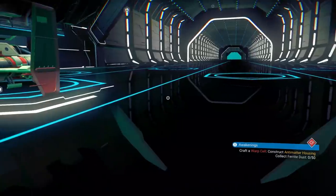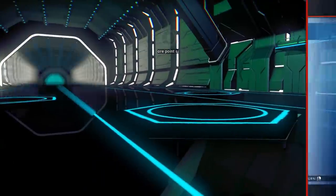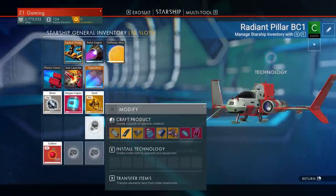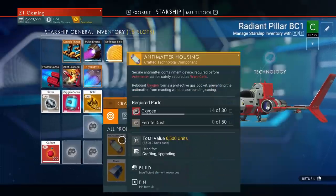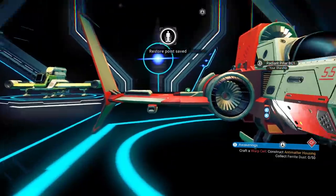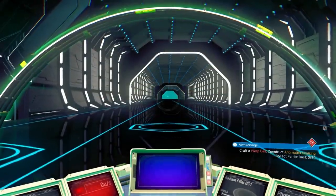Now we need to make a warp drive for our starship — or get the fuel for it. We need a warp cell, so we need an antimatter housing, some ferrite dust and some oxygen. That might actually be best to do at our home base, so let's head back to our base on the verdant planet.